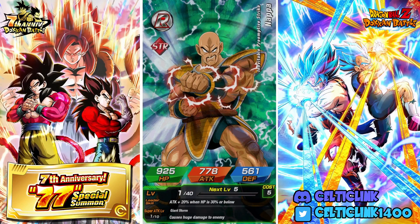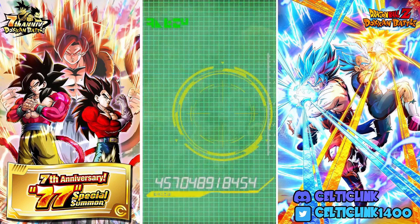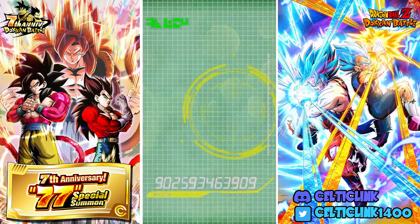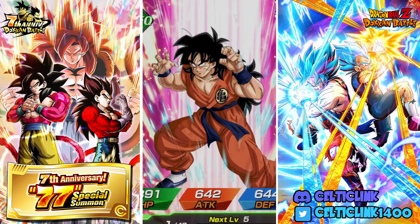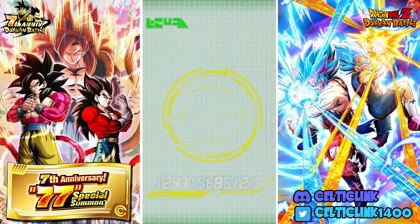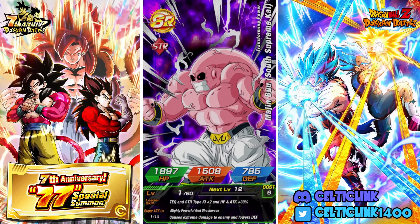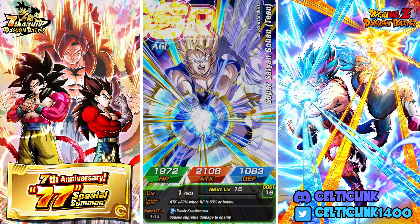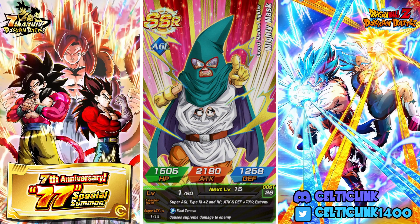What are we getting, are we getting some fire? We got one last SSR — now we have a 79% STR Cell, I'll take it. And the AGL Gohan — funny, we got the Int one and now the AGL one. Here's our first LR — it is LR Mighty Mask. I guess I can't be mad, I don't have him.